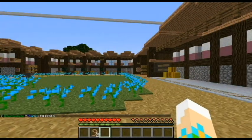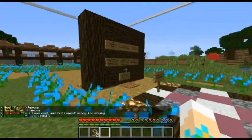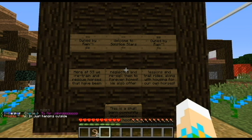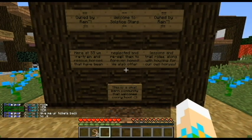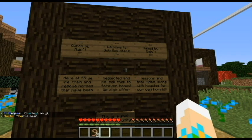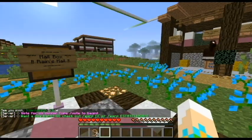So this is another horse dancing - I love it when they do that, it amuses me. So this is the first section here, owned by Rain. Welcome to Solstice Stars. Here at SS, we retrain and rescue horses that have been neglected and resell them to forever homes. We also offer lessons and trail rides along with housing our own horses. This is a small barn community that helps every hoof. Oh my god, that's lovely - I didn't read that the first time I visited. Rain, that's beautiful!